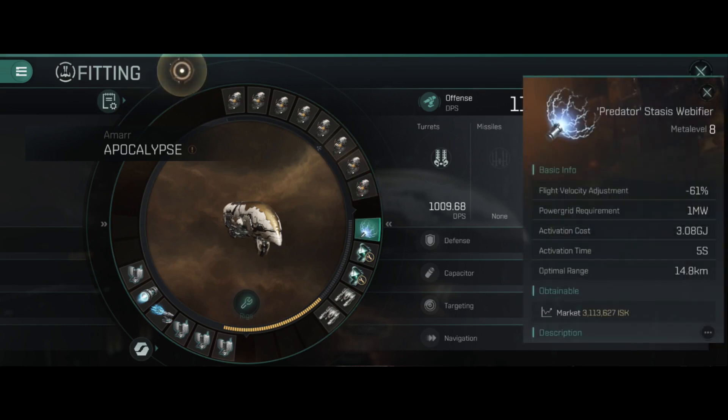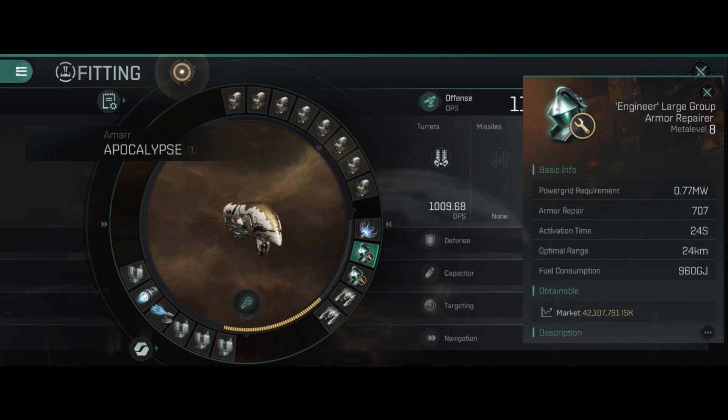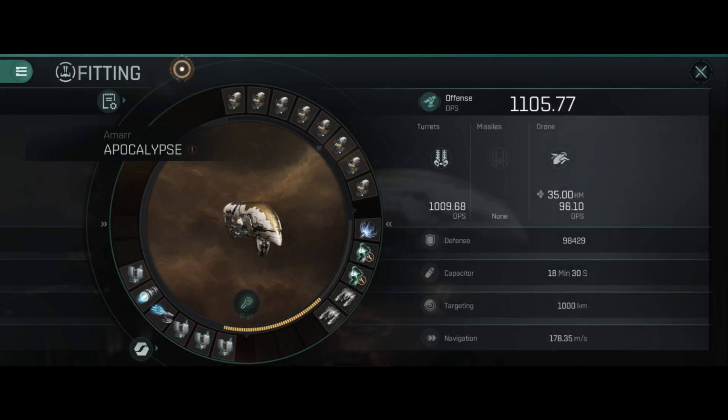I have one Predator stasis webifier on here, just in case things go south. The Predator stasis webifier is there over a target painter because normally this ship is going to be out of target painter range anyway. It's also running two large group armor repairers, just to heal up any ancillary damage it takes.